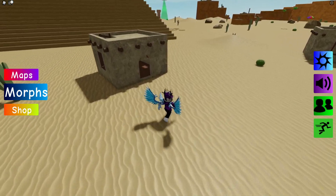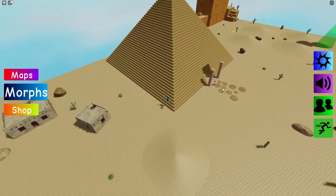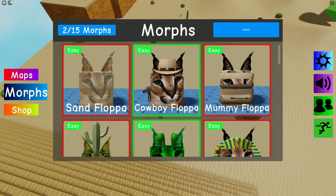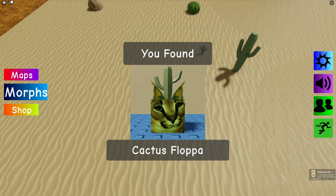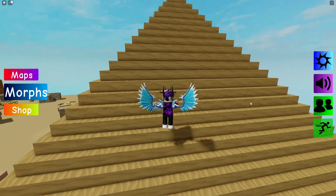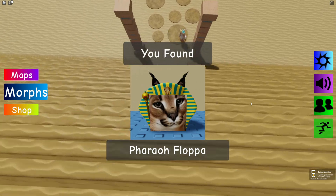Now follow me — we're going to go all the way over here towards this area where we can get the Cactus Flopper. We also want to go on top of the pyramid to get the Pharaoh Flopper.